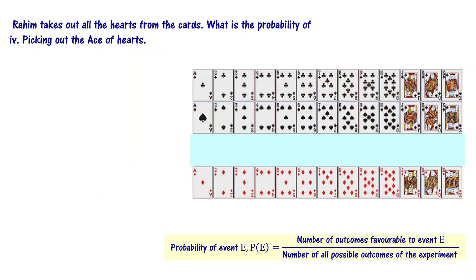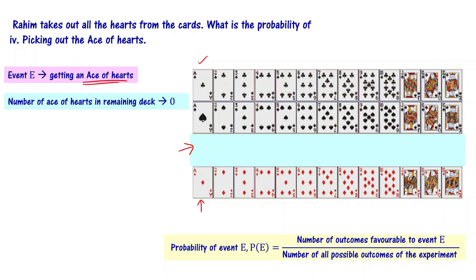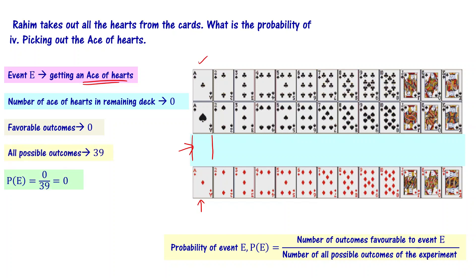The last part of the question: picking out an ace of hearts. Event E is picking out an ace of hearts. There are 3 different aces remaining, but the ace of hearts is not there. So the number of aces of hearts in the remaining deck is 0. There is no card with ace of hearts. Probability is 0 by 39, which equals 0. Probability of getting an ace of hearts from the remaining cards is 0 — this is an impossible event, because Rahim has already taken out all the hearts from the deck.